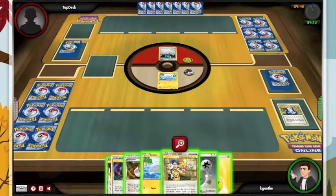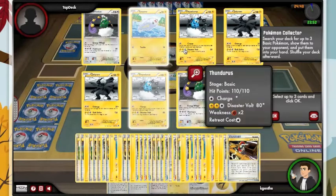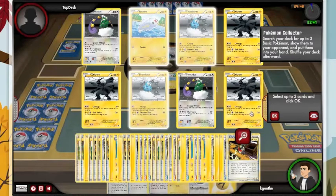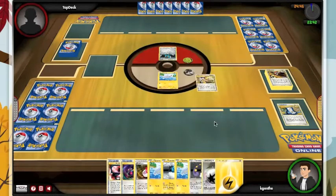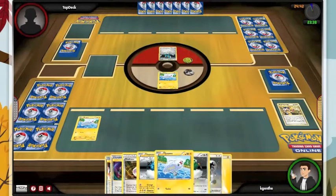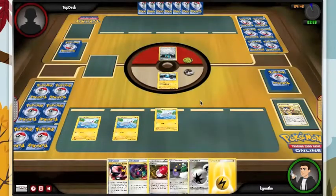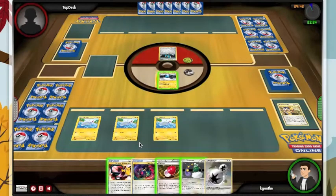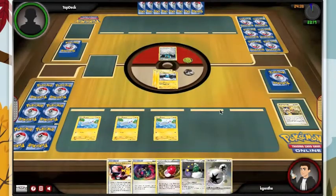First things first, we need to count the eels in our deck — we have three Electrics. I always seem to have one prized, so I'm glad I run four. I have a Tynamo prized as well. We don't have any weakness or resistance type advantages, so I'm comfortable. I'll grab one of each and see what happens. We'll lay down a Tynamo — Tynamo with free retreat is why I like this one over the 40 HP version. We're just gonna charge. Let's see if he's running Electrode — assuming it's gonna be Kyurem.